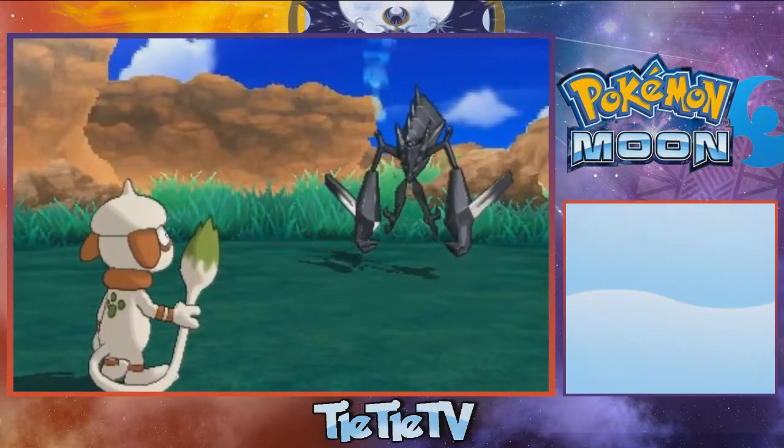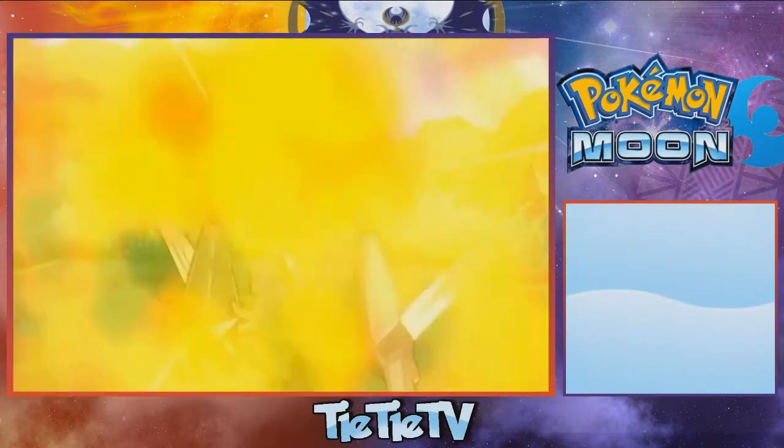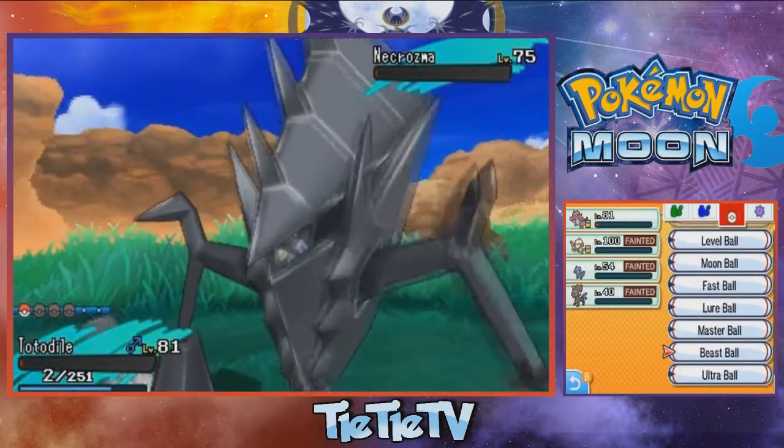This is my last legendary Pokémon anyway, I might as well just use my Master Ball that I haven't used yet. So I ended up using my Master Ball on him at 1 HP, but it was worth it — because what else was I going to use it for, you know?